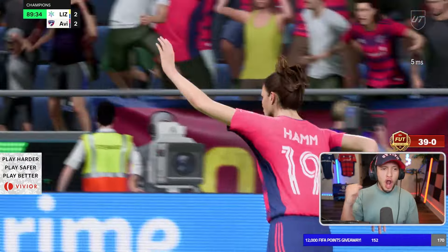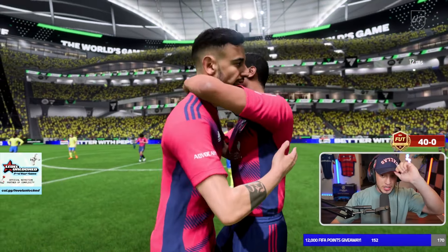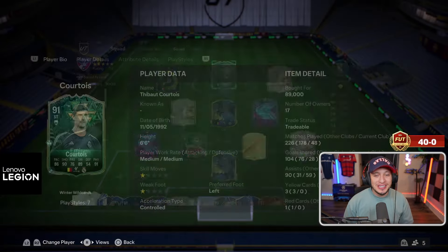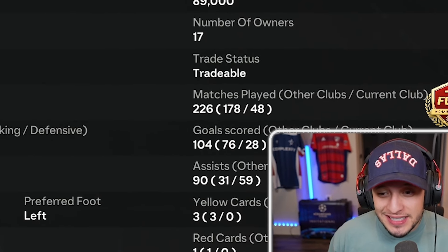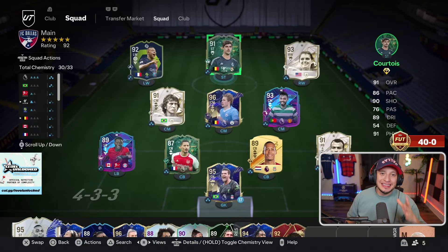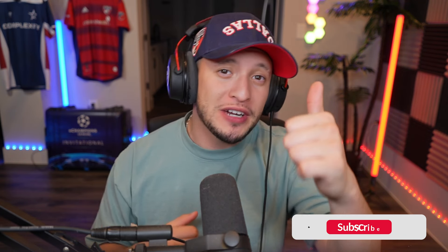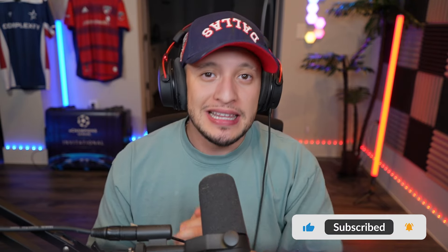Boom — golazo, golazo! 20 and 0, 40 and 0 — come on man, GGs. That guy was actually a good, sweaty opponent. As you guys can see, the new meta is really effective. At the end of the week in league, Courtois has 59 assists in 48 matches — it's so hard to defend. Let me know in the comments what you think of this new meta, try it out for yourself. Thank you for watching, hope you enjoyed, leave a like — I'll see you in the next one, peace.